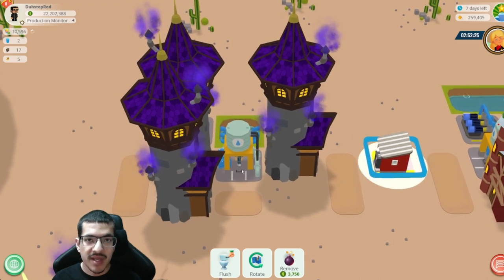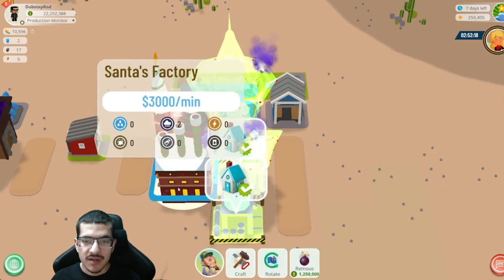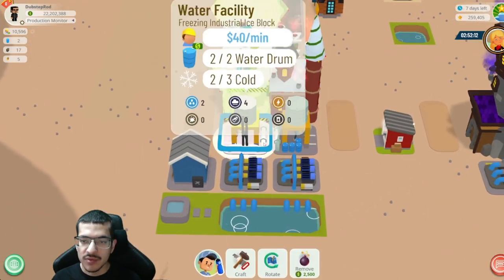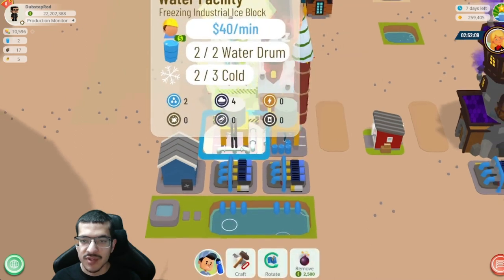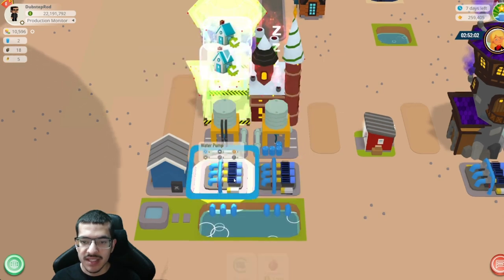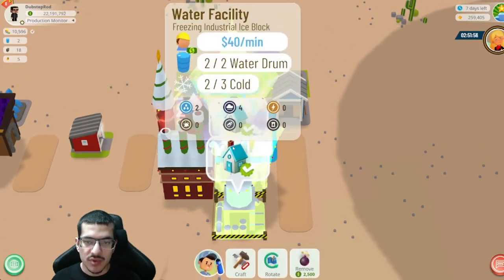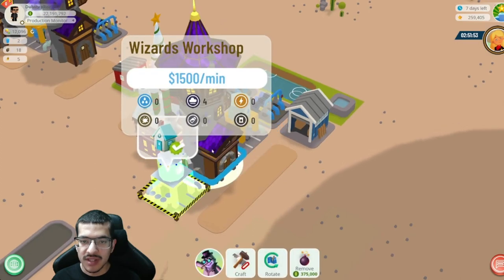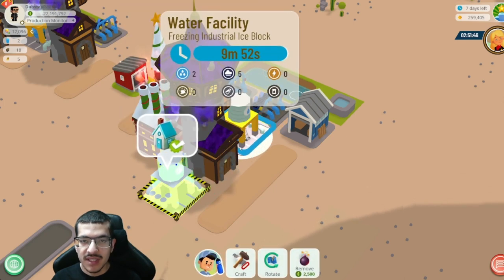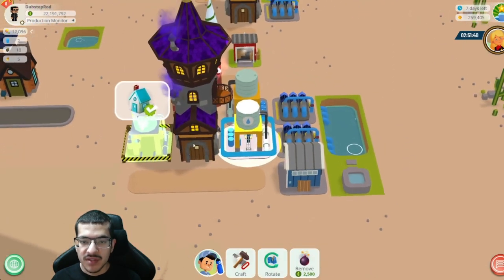Moving on to the second example, this one uses Santa's factory. Santa's factory gives two passive gold to the water facilities, so here we have two water facilities both with two passive gold, with the water pump setup in place. You would still need one wizard's workshop to supply the final passive gold — together with Santa's factory that supplies the full three passive gold. Now you can craft ice blocks, with two of them crafting at once.